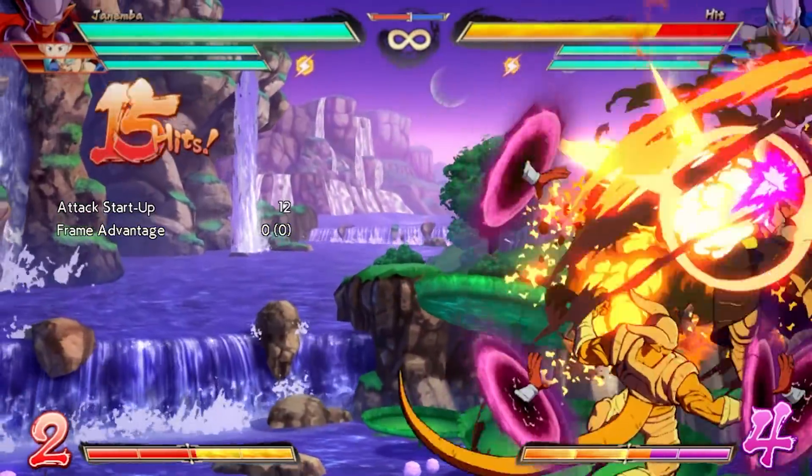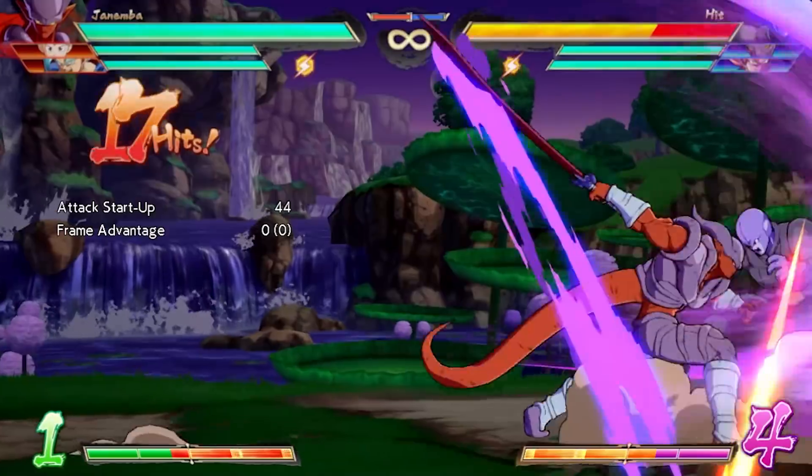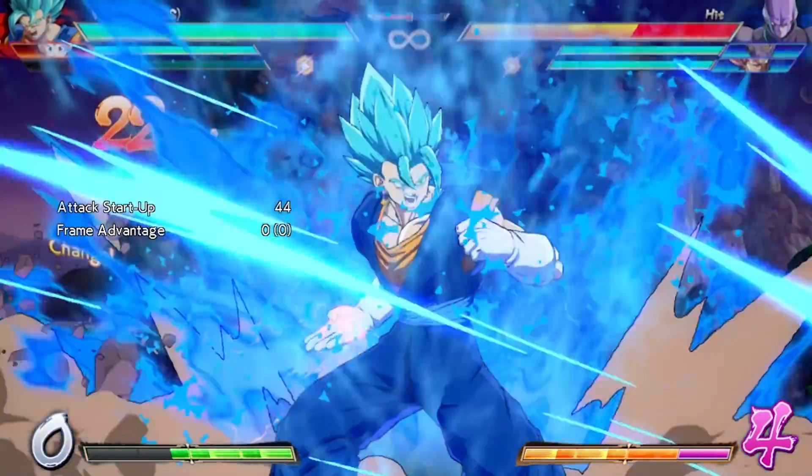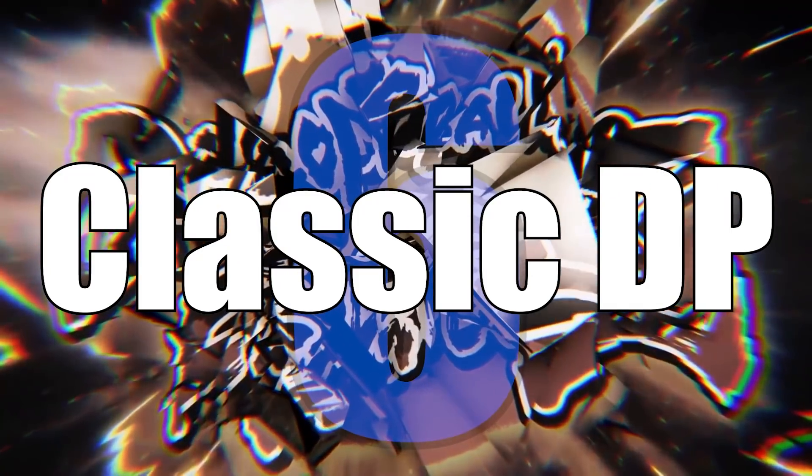All around, these options are at relatively low risk for exceptional reward, and will benefit competitors of almost every playstyle. Number 6: The Classic DP.